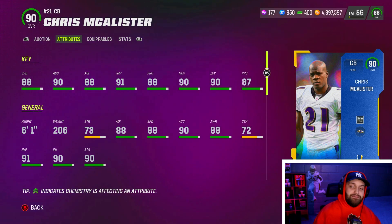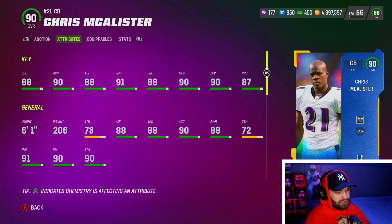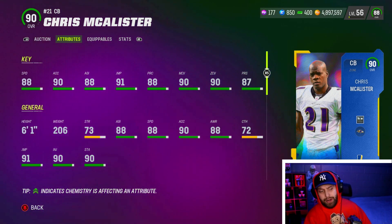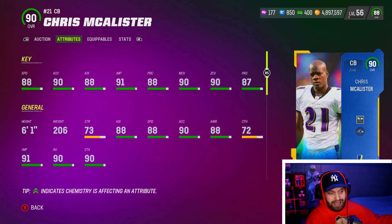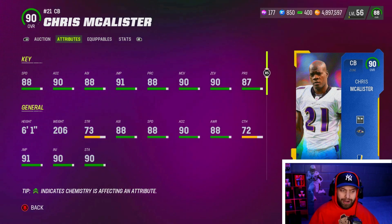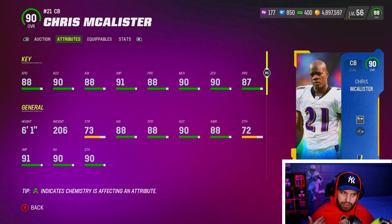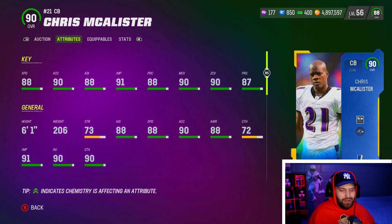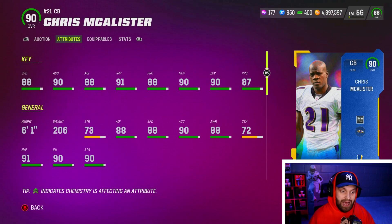At number 9 we have Chris McCallister. This list is pretty hefty in price — all these cards are very good. He is a 90 overall corner with 88 speed and is six foot one, an amazing card. He has 90 acceleration to match that speed, plus 90 man and 90 zone, hitting both thresholds. Another card I really like is Tarik Woolen, but I didn't include him since you can't get him anymore. Chris McCallister is a very solid corner to throw on your team.